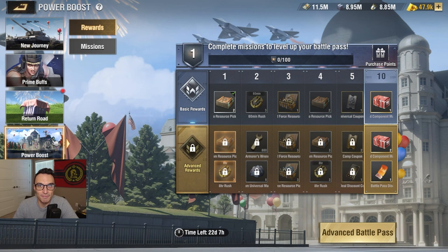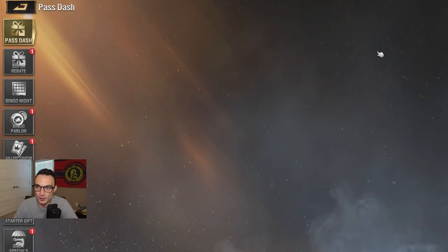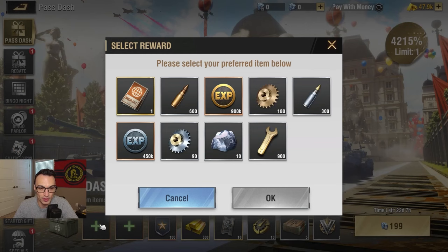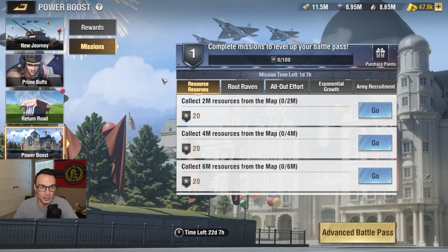Tab four is Power Boost. This looks similar to a battle pass progression system — it has a bunch of different levels going all the way to level 50. After level 50, you have a chance to get additional items on top of rewards from the first 50 levels. You can progress through these levels and purchase points. It looks like you can come into the shop and purchase additional items and also get points along with them — things like migration commands, ammo, arms EXP, etc. There are also missions you can complete: pretty basic stuff like collecting resources and some Raven missions.